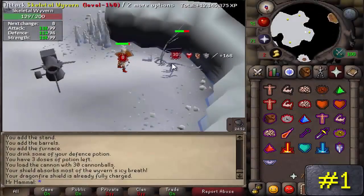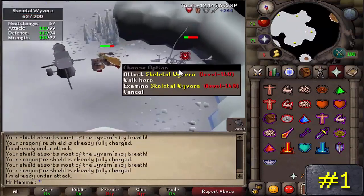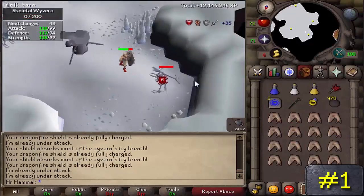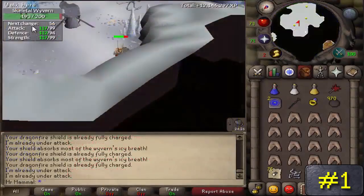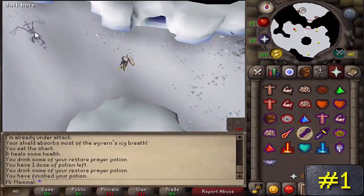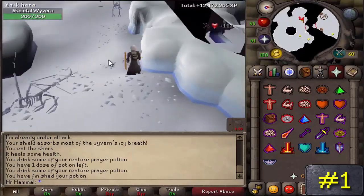Number 1: Skeletal Wyverns. Be prepared to use a DFS, Elemental Shield, or Mind Shield, otherwise these will hit you for a 40 almost every time. It's recommended to have 80 plus combat stats or 80 plus range, and you need at least 72 Slayer to kill them. A friend's loot from 388 kills, done from 9am to 5pm with little focus, came to around 5 to 6 million GP. Wyverns can also drop elite clues and draconic visages, making them arguably the best money-making method in the game. Their bones also give great prayer experience on a gilded altar.